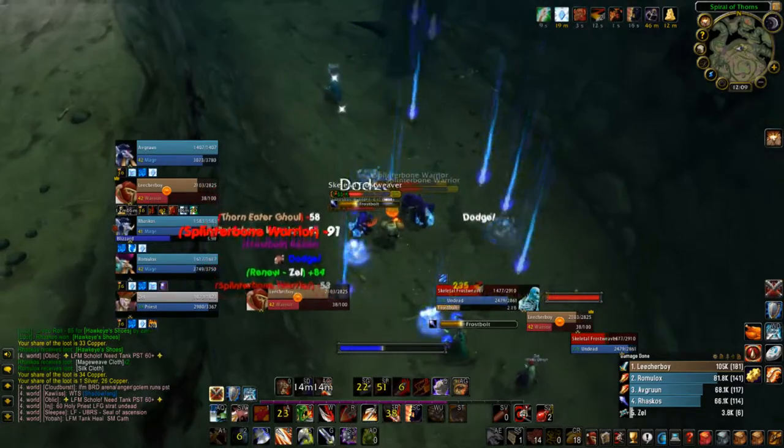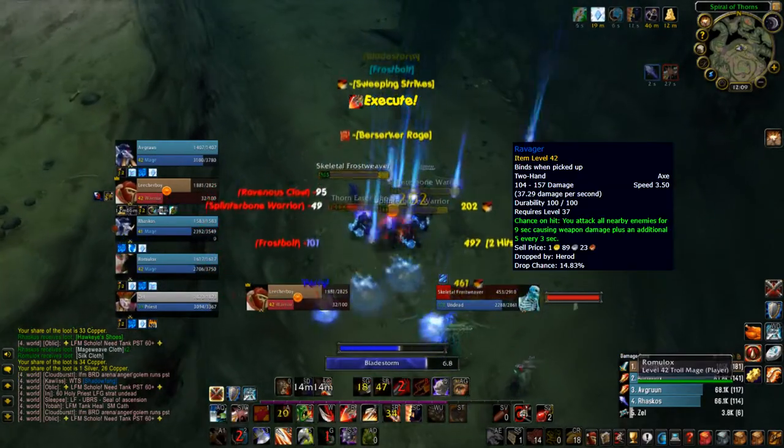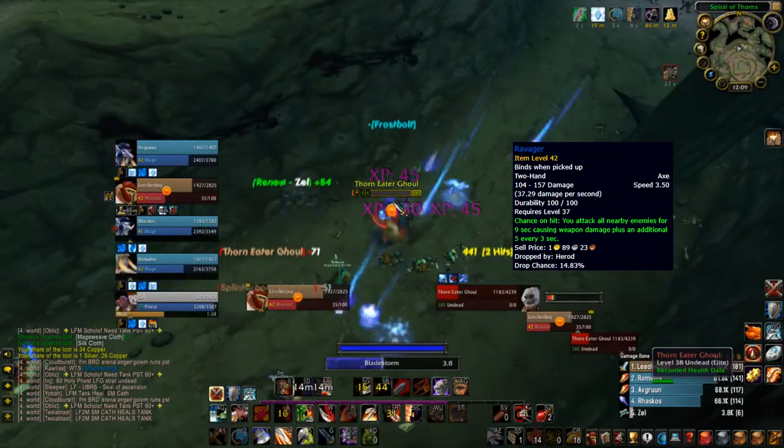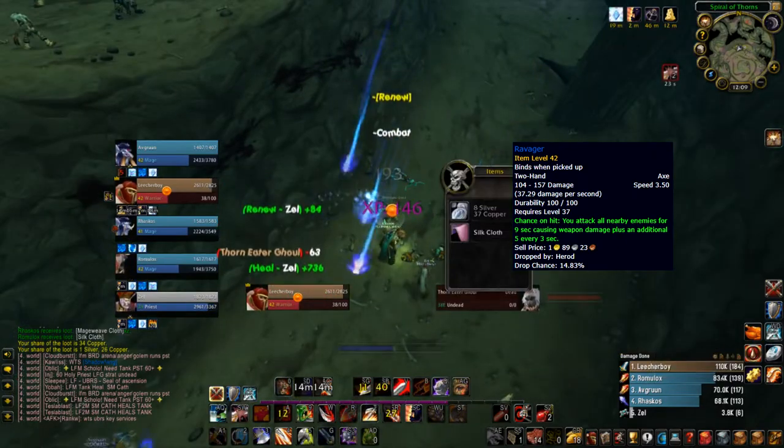Sometimes Ravager will proc later in the pull. Even if you're only hitting two mobs, it's still great damage — it's the same as getting a Cleave off every auto attack but faster, as it happens every 3 seconds and Ravager's attack speed is 3.5.